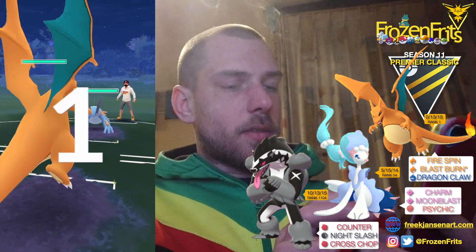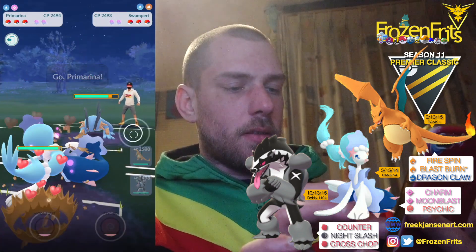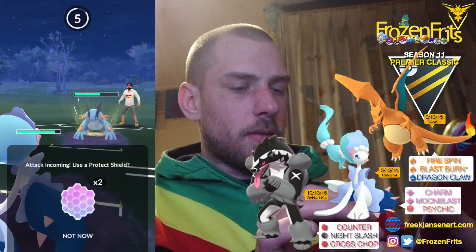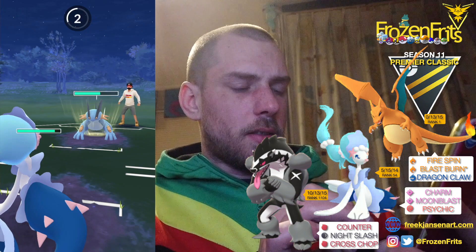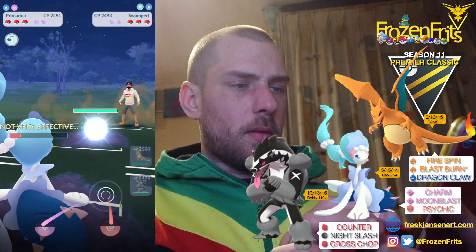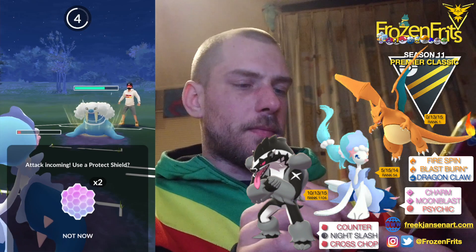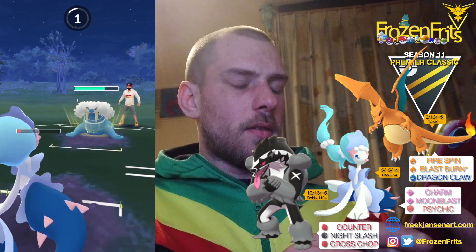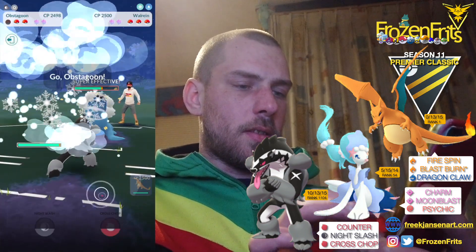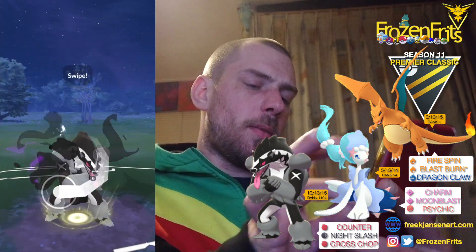Going on to the next battle, and again we're starting off against Swampert. So I'm gonna switch into my Primarina, and we're just gonna let this go. Okay, it's an Earthquake — that does a lot of damage. I don't even care, we're gonna let that go. Then we're coming in with Obstagoon, going for a Night Slash — maybe we get the boost.